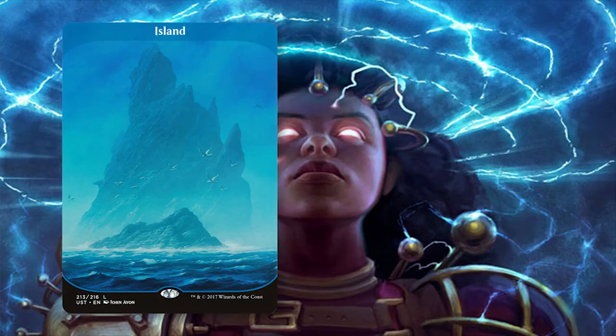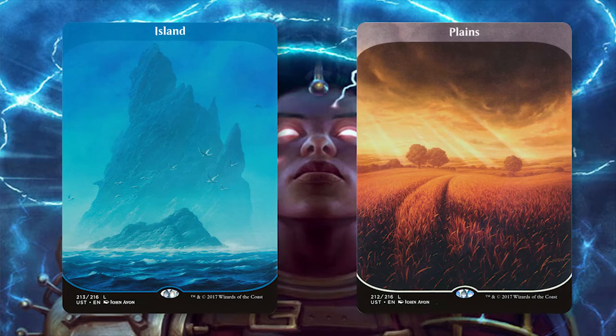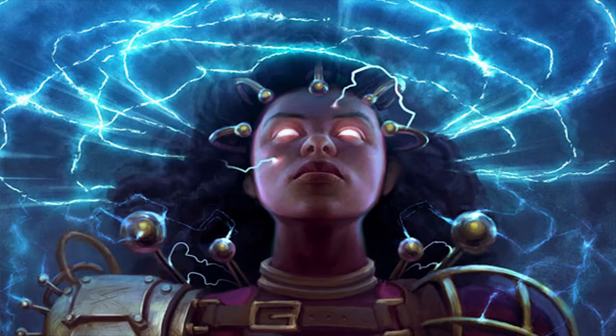Lastly, nine Islands and two Plains round out the mana base, giving us the full main board. As you can tell, this version of the deck is extremely all-in, but other cards have come up in recent deck lists that are definitely worth considering.